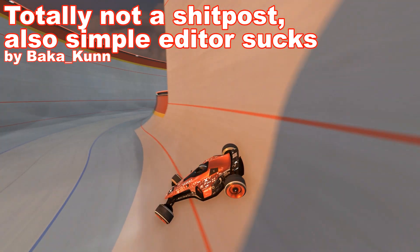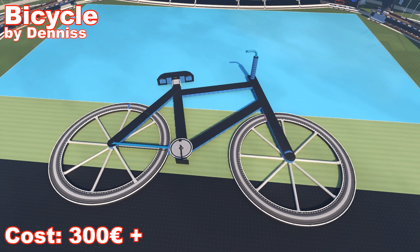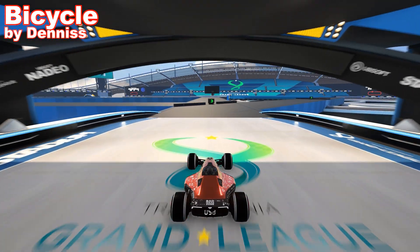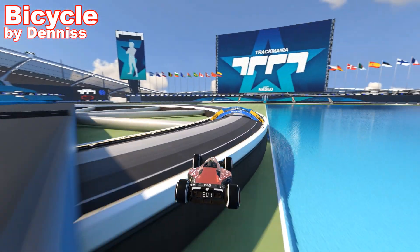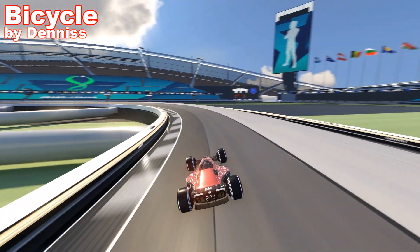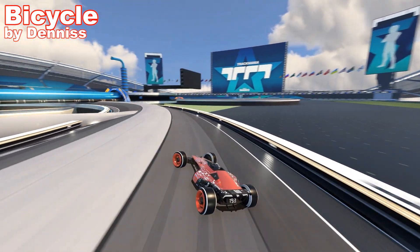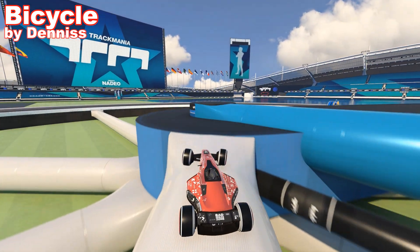Next one is going to be Bicycle by Denis. An average bicycle can cost like 300 euros. This one is built pretty well, but it's a shame it's flat and not built in all three dimensions — it surely would give a much better impression. The route is carefully hidden on top of that bike and it's more of a path-fighting style of map. I didn't really enjoy driving it that much, but maybe RPG players would.